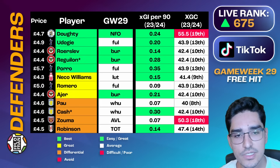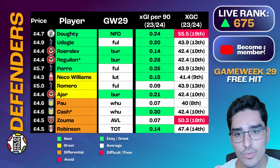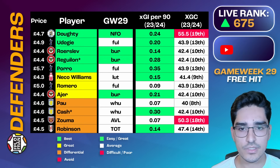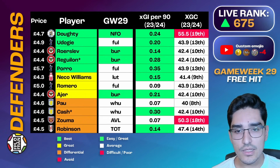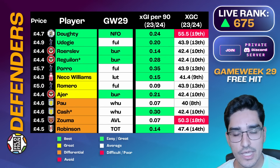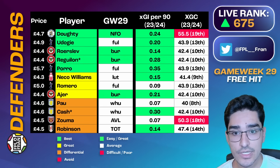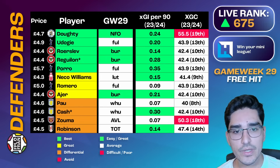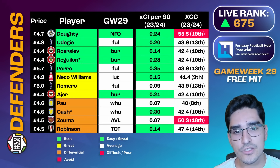In the yellow defensive tier, I personally wouldn't go beyond the green picks in a 3-4-3 or 3-5-2 format. For pure differentials with minimal effective ownership, Nico Williams is interesting — he's locked down a starting spot, consistently plays 90 minutes, and is an attacking fullback with decent underlying stats. Romero is a route into the Spurs defense — a huge set-piece threat who racks up bonus through defensive work, and Spurs did actually get a clean sheet versus Aston Villa recently. Ayer is the pick for a Brentford center-back — Burnley are actually the worst team in the league at set-pieces.